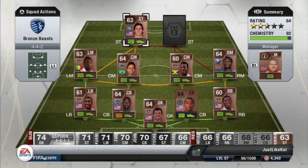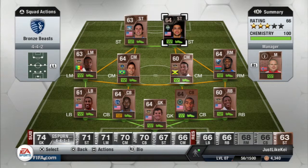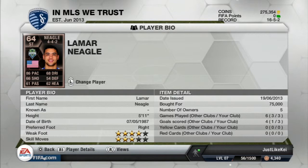The other striker is this guy named Lamar Neagle — inform Lamar Neagle. This guy's expensive, there are only four on the market. I happened to get the cheapest one I've ever seen go up so I bought him right away. 86 pace. His normal card is a left mid, I think for Montreal Impact, but then he got traded to Seattle Sounders and he's been playing very well for them, so he got an inform as a striker. This guy's pretty good.